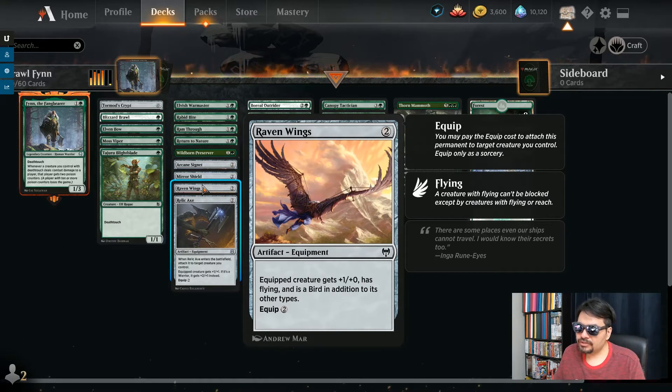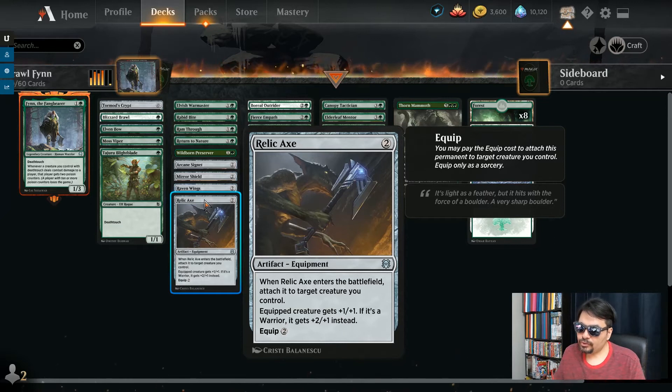Raven Wings — 2 mana, equip for 2. Give a creature plus 1 and fly, and it becomes also a bird. This is going to be great for evasion — get that final bit of death touch in the air to get those poison counters added up. Relic Axe — 2 mana. Auto-equip it to any one of your creatures. If it's a warrior, it gets plus 2, plus 1. Just make your creature bigger and scarier, have the opponent less likely to block, and get that poison through easily.